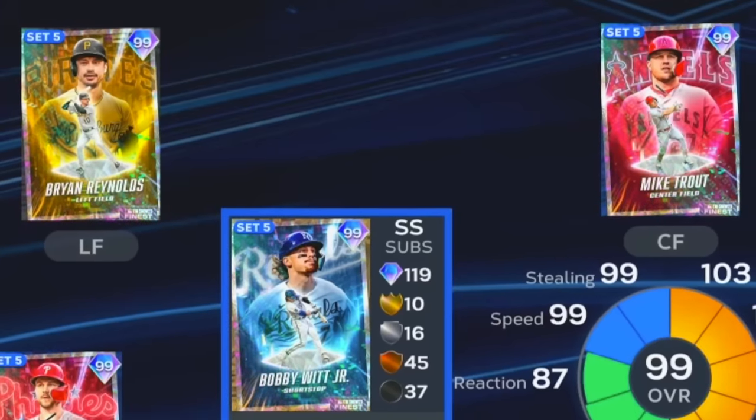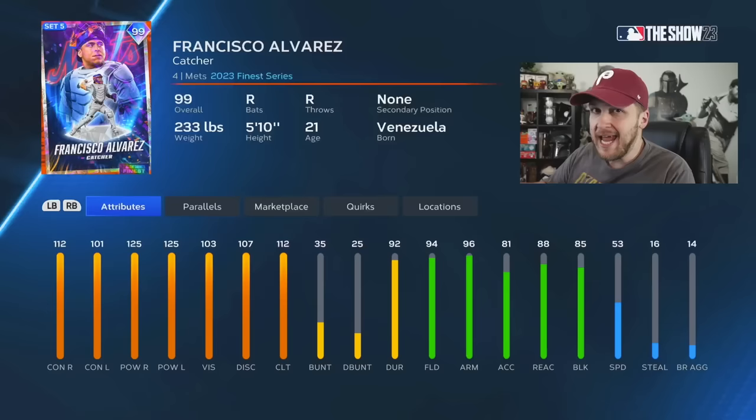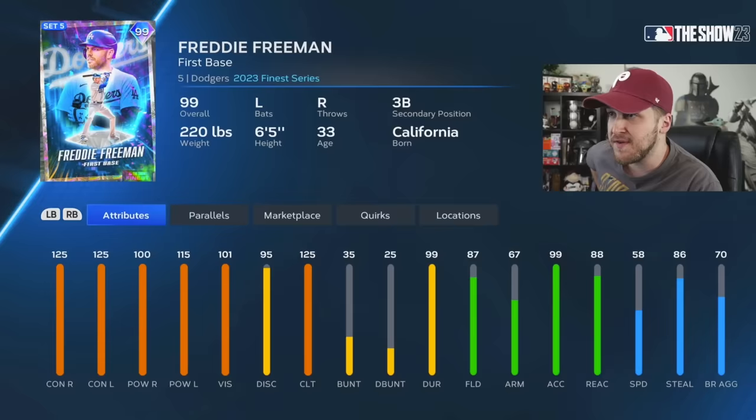The 2023 Finest card art might be my favorite of all time, so without further ado let me introduce you to the squad. I don't have every single Finest card unlocked so I did have to buy 99 Francisco Alvarez from the market, but he's got the offense, he's got the defense — this card is insane. 99 Freddie Freeman is manning first base with 125 contact, great fielding, and at 6'5" nothing's getting past him.